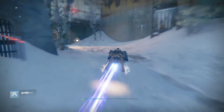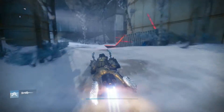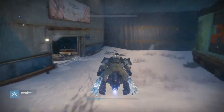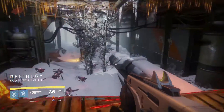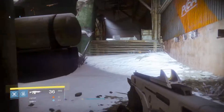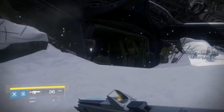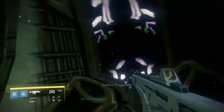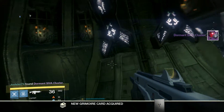Now we're going to go back into the divide, jump into our vehicle and drive all the way to the back. We're going to pass the refinery — there's going to be plenty of enemies there, don't worry about it. Once we get into this area, go straight into this entrance right underneath this slide right here, and we're going to find another sima cluster.